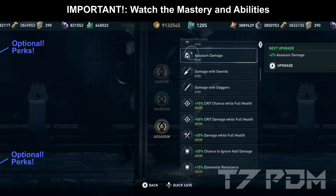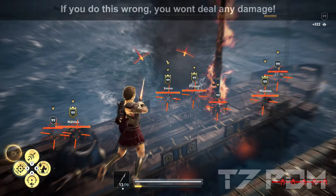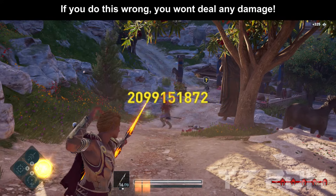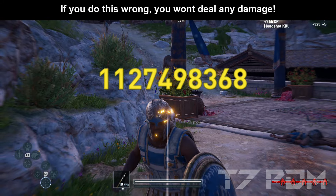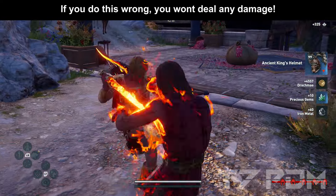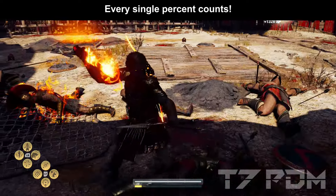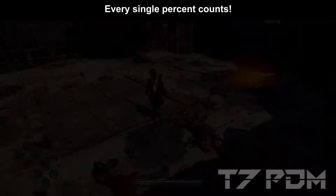If you use too many mastery points or if you use the wrong perks, you could end up with your abilities dealing no damage all the time. So it is extremely important to just pick what is needed. Even if there is a perk that is supposed to increase your damage for a certain attack, by using it you could end up dealing no damage for that attack. A single percentage point can be the difference between dealing no damage or 2 billion damage. So follow this build exactly like it is shown.